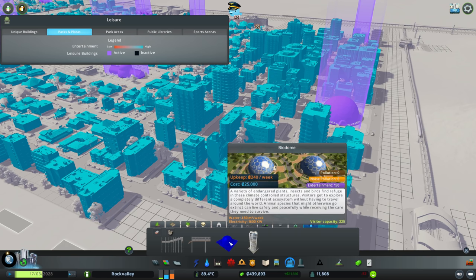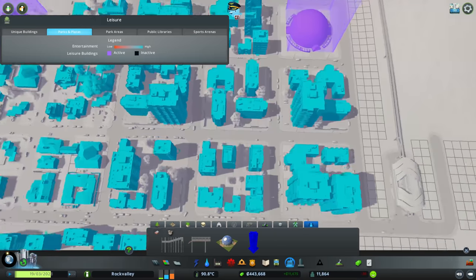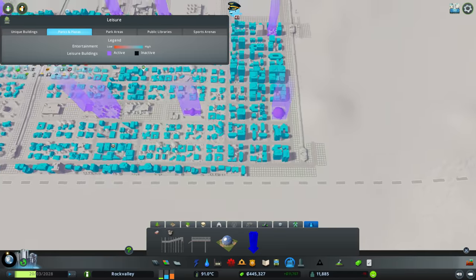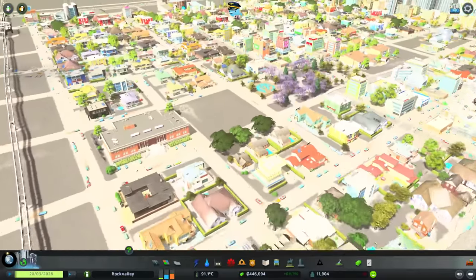What do the biodomes actually do? Noise pollution zero, entertainment 150, animal species are being kept alive - excellent refuge. And vertical farms: entertainment 100, 400 a week - vertical farming crops. So it's basically a park with the look of a vertical farm. These are slightly smaller than the square so we probably need to find a good spot for those.